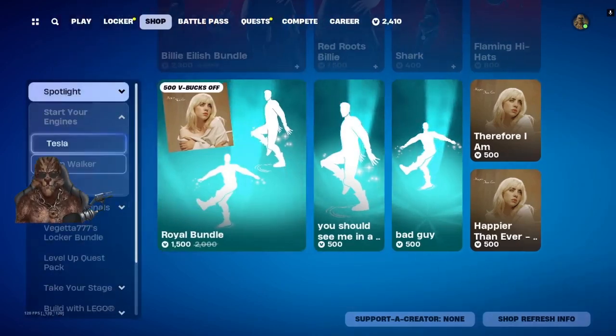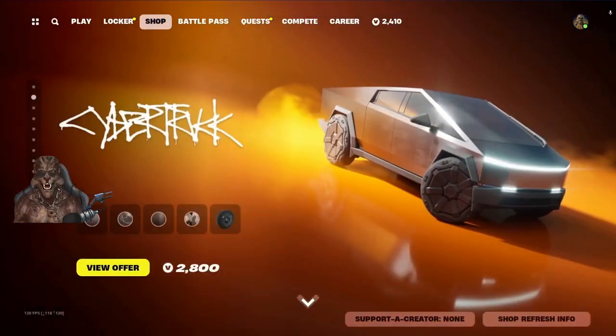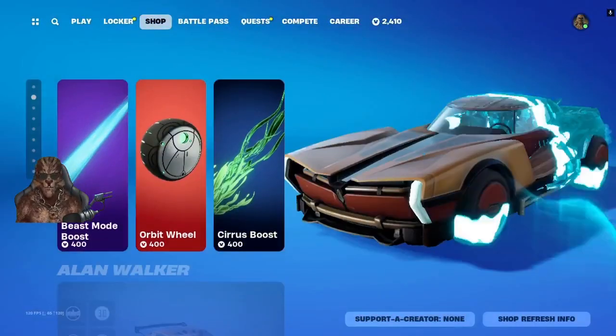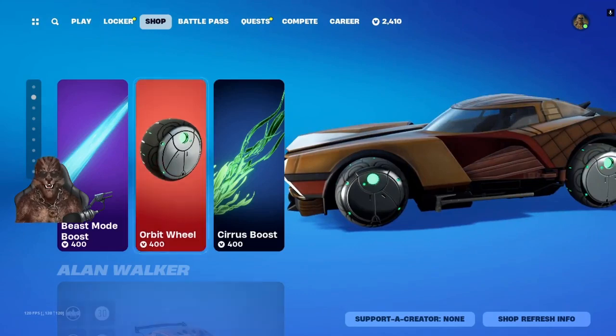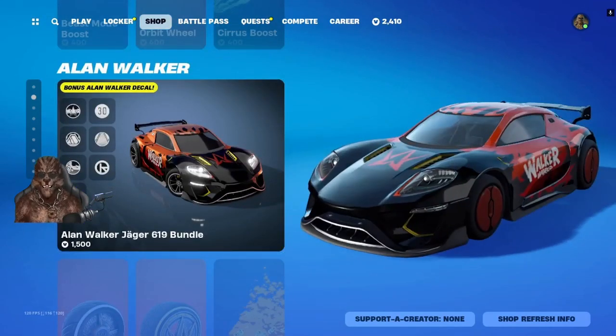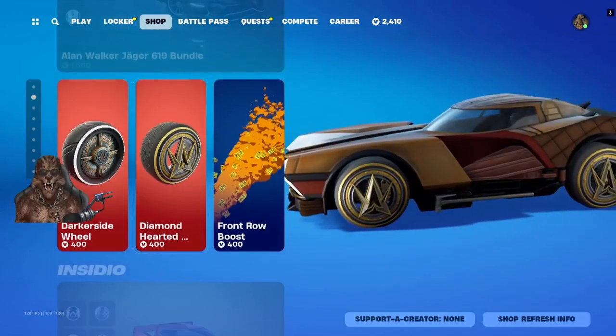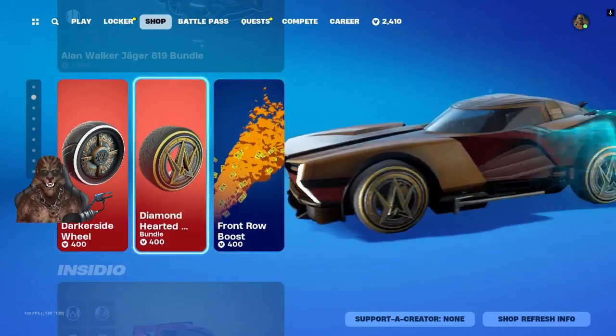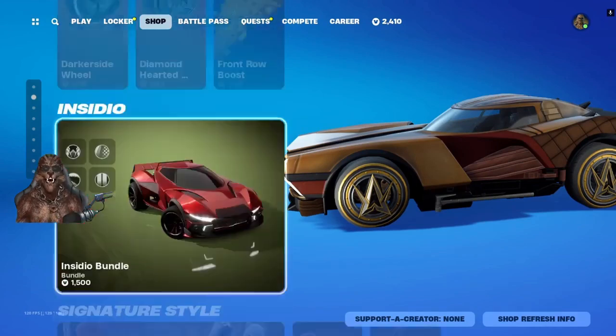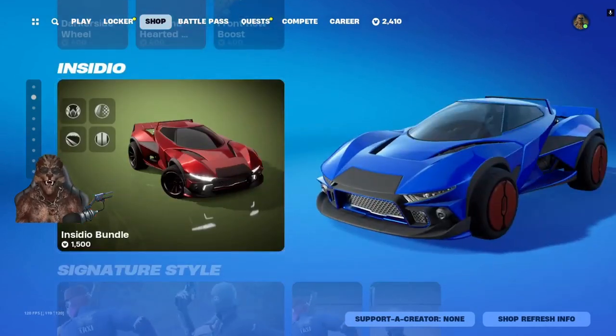We got the ugly Kelsa that nobody wants to buy, some car accessory crap. We got the Alan Walker Jaguar Bundle — I was impressed yesterday, I'm not impressed today, sorry Alan. It is a cool car though, I have nothing against the car, it's just — Epic, come on, y'all gotta step up your game with some of the stuff y'all are putting in this store.